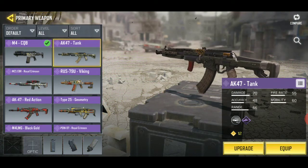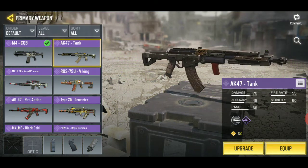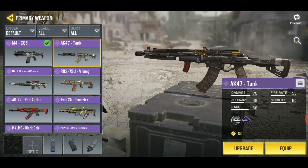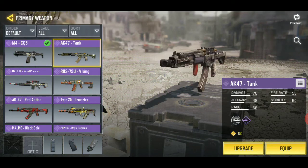We got the AK-47 Tank. This one is free, but you gotta go through hell to get it — and it wasn't pleasant, it was hard. Call of Duty Mobile really needs to start removing trip mines and nerfing guns. You get this one through ranked matches.